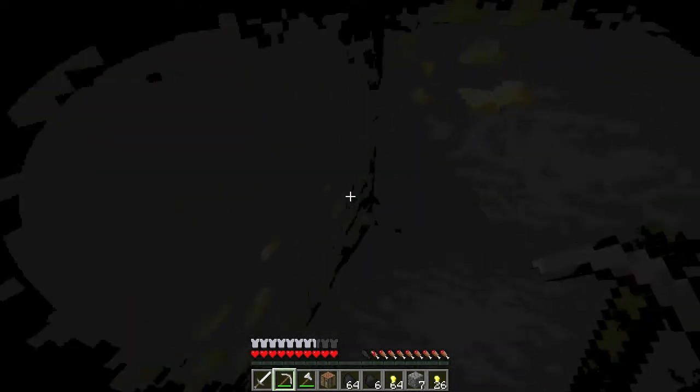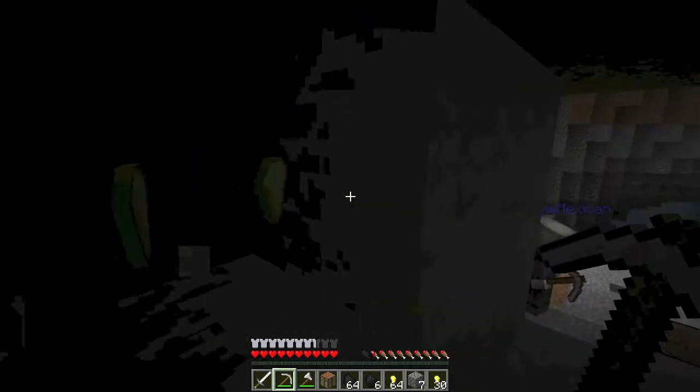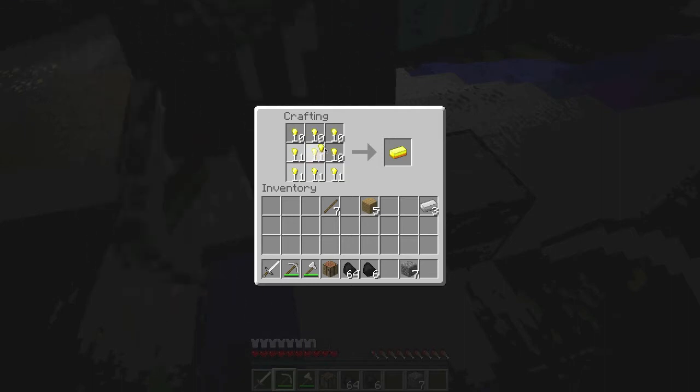What about redstone? What about emerald food — how do you make that? It's just six emeralds in like an iron bar shape and then you get a bit of steak. Is there a point for redstone? XP again. I might add something later though. How do you make the bread? It's six gold ingots in like an iron bar shape. I think you go for emerald food in the same shape — it gives steak.